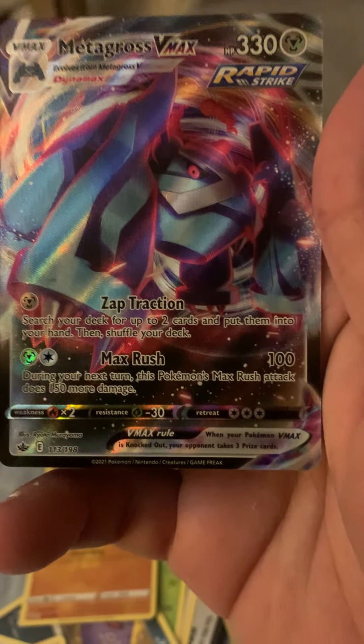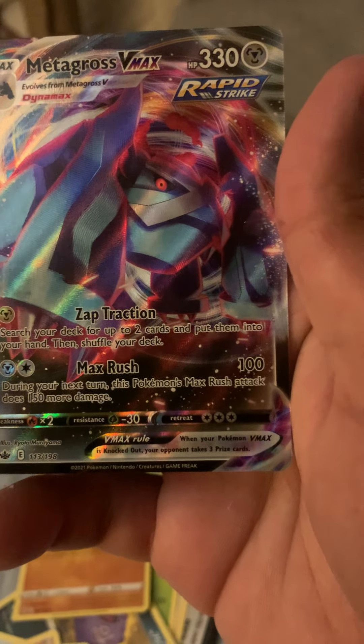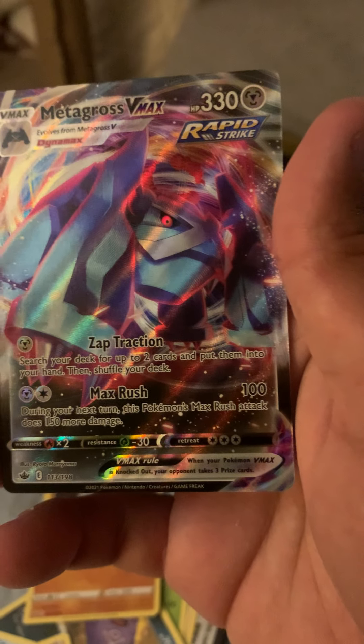There's our ever so gracious Pokeball - picked that guy up Thursday of last week. Here we go, code card, one, two, three to the front, kick that energy to the side. We got a Doctor, Ledian, Fione, Cofagrigus, Yanmask, Snom, Bonsly, Crabble, Blissey, and a Metagross V-Max! Max Rush - during your next turn this Pokemon's Max Rush attack does 150 more damage, search your deck for up to two cards and put them into your hand, then shuffle your deck. That's a pretty cool card right there.